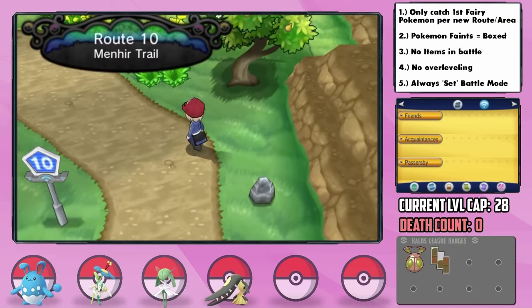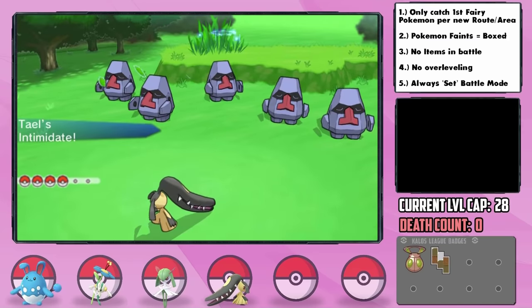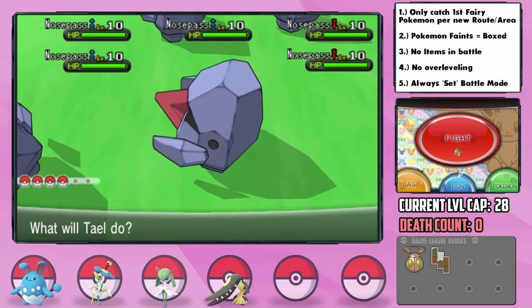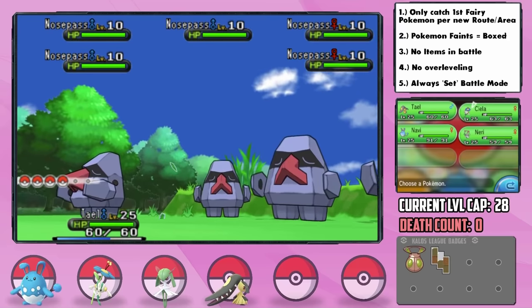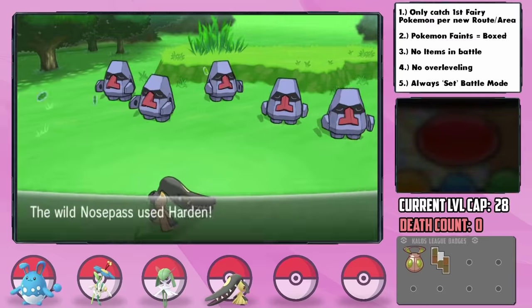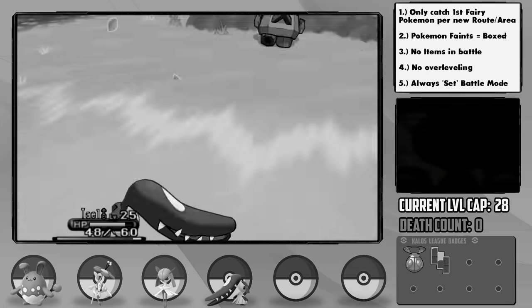North of Shalour City is Route 10, where we can get another encounter, but while searching for one, I ran into a horde of Nosepass. One or more of them had the Magnet Pull ability and we had Tail out — this means I can't run or switch, and all of Tail's moves are resisted, and some of them have Sturdy too. I essentially had to endure two-hit KOing five Nosepass in a Horde battle. Are you kidding me? What is my life?